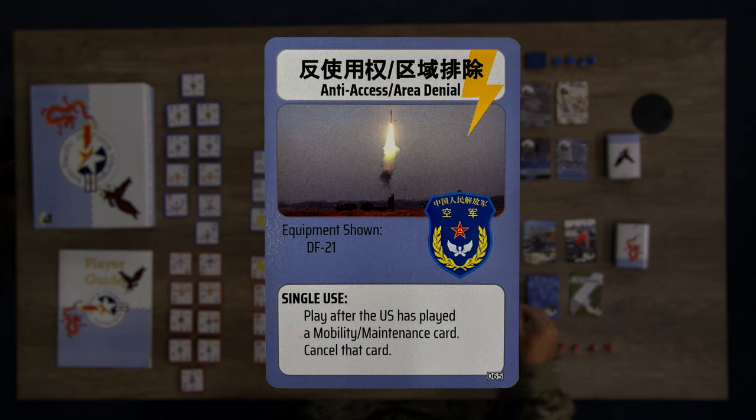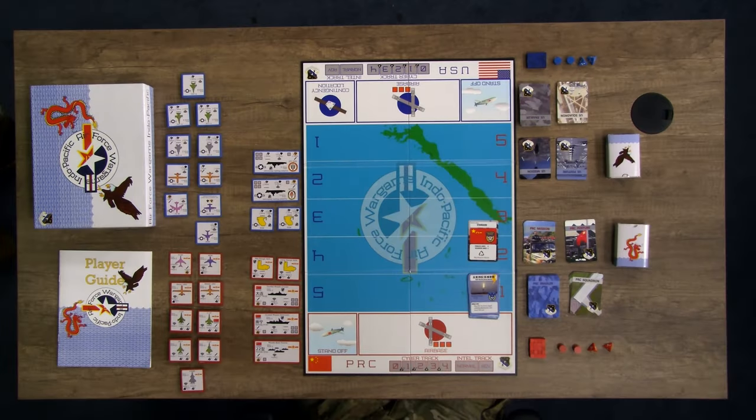Wooden cubes and cylinders are used to track actions and capabilities. The dice determine move outcomes; basic moves use only one die. However, effects can cause you to roll at advantage or disadvantage. When rolling at advantage, roll two dice and choose the higher number. When rolling at disadvantage, roll two dice and select the lower number.